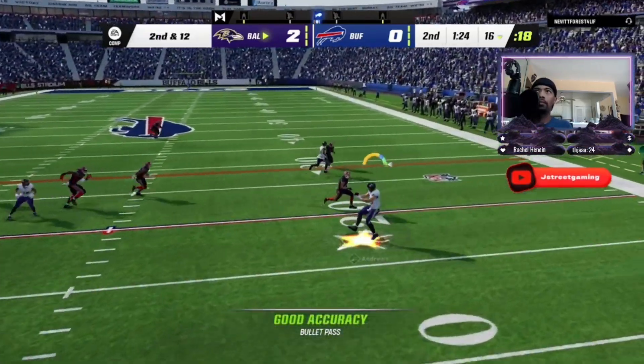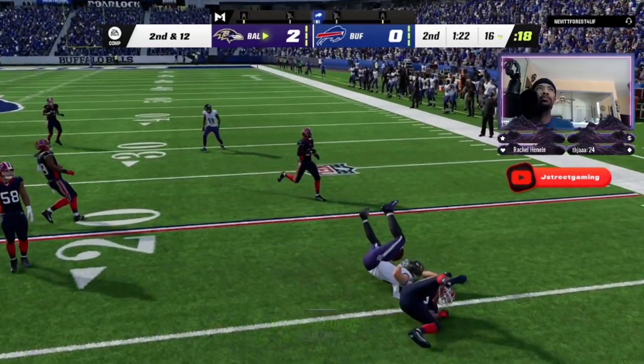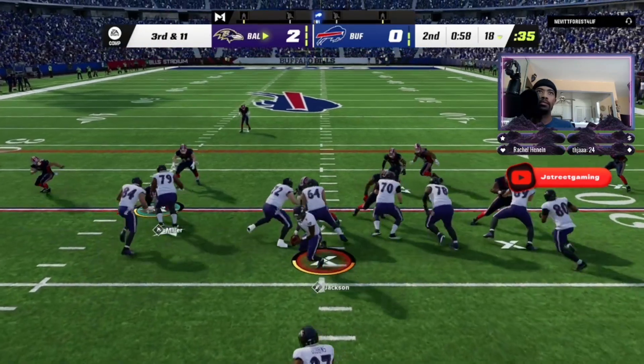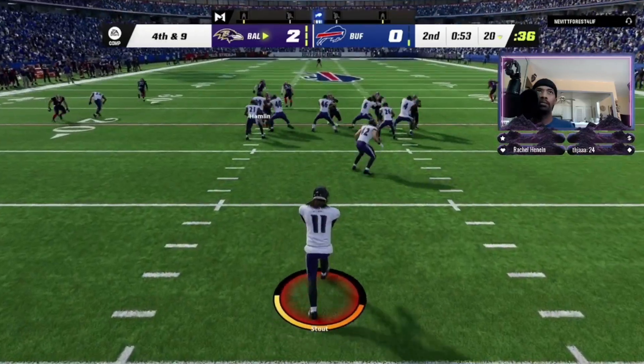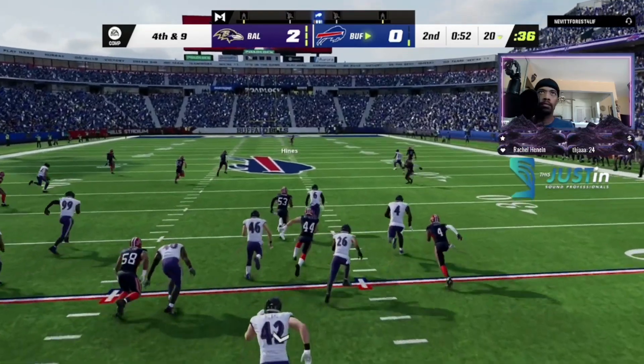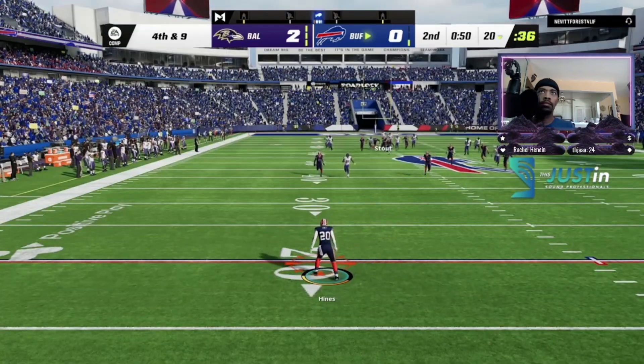To throw is Jackson. Throw right side is complete to Andrews. Jackson up again to Dobbins, and they're heading toward halftime. So they're forced to punt on fourth, and this one's away.